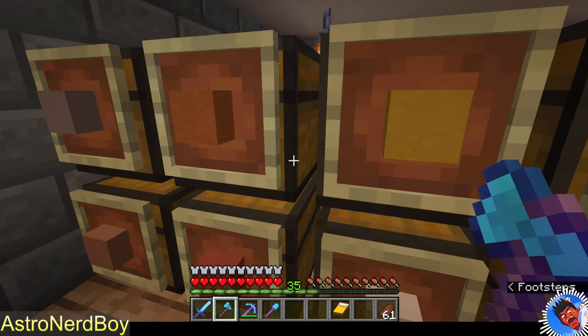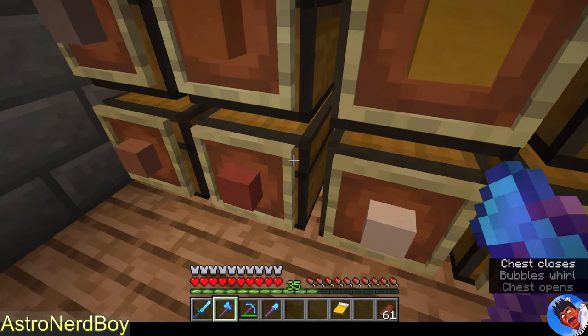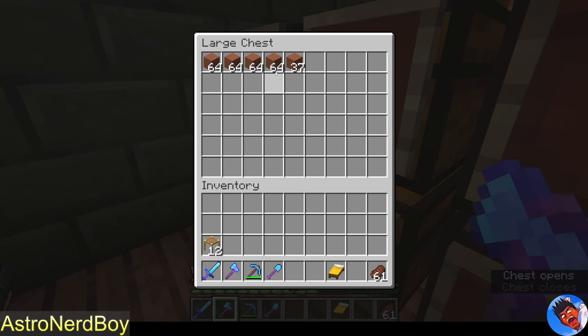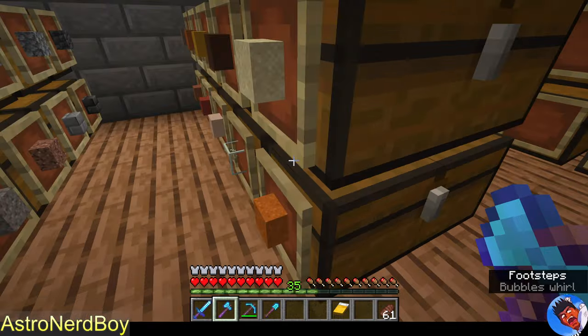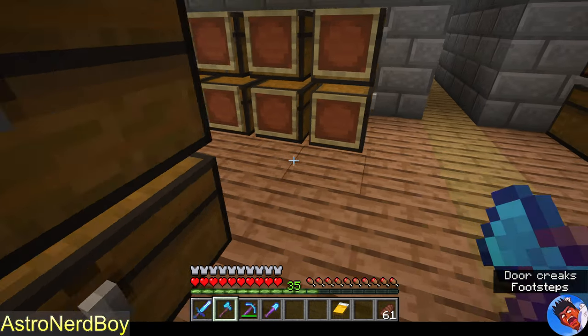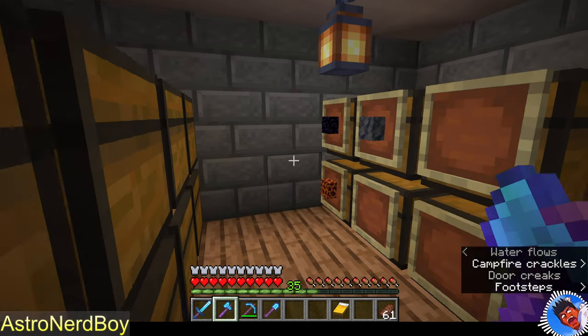I discovered that with normal terracotta — that's orange — you can actually dye it and get other colors. If worst comes to worst, I'll rearrange stuff.